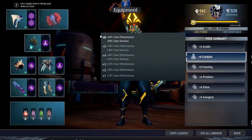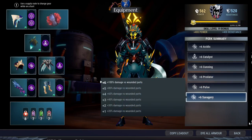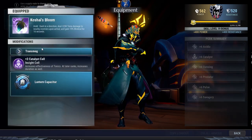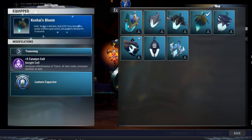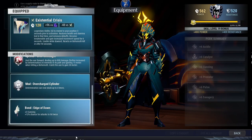So here you go — plus 6 Acidic. And Catalyst here is to increase your attack speed and everything else that you bring. Cunning, Pulse, and Discipline to increase your critical. Predator for your damage. And Savage Tree because your weapon here can deal wounding damage, so Savage Tree is a must. And here is the equipment: the Timewave, the Razor Kiri, the Malkarion, and the Chronophore. And I'm using Koshai for extra light steel. I know Discipline decreases your healing at 50%, but being able to heal yourself apart from using the healing tonic is also good. So if you don't want to bring the Koshai Bloom, Panger Shrine is good. Scorn is also good. And the weapons: Grim Onslaught, Overcharge Cylinder, and the Edge of Dawn.